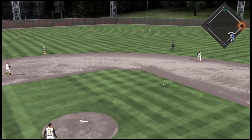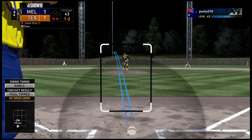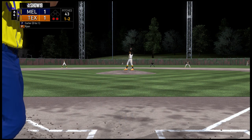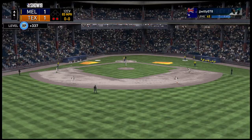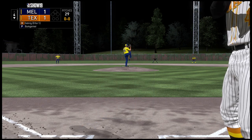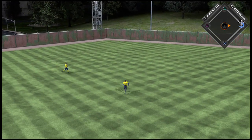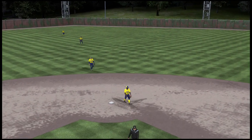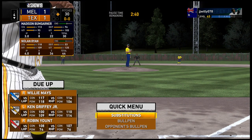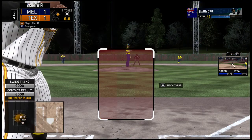Griffey leads off the fourth — I get him on the low inside changeup from Nolan, he swings way out in front for strike three. Frank Thomas hits a changeup to George Brett at third who makes the play. Gary Carter also goes down on the changeup — a quick 1-2-3 inning. Then Lou Gehrig hits a base hit up the middle to start the bottom of the fourth. I pinch run for him with Jackie Robinson because I need some speed to move around the bases.